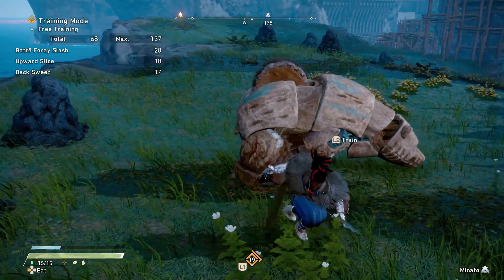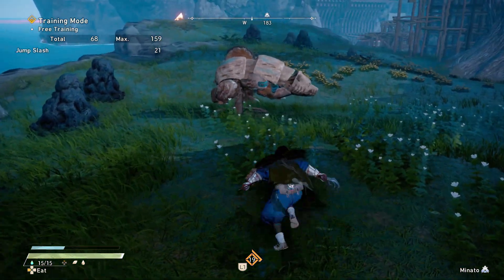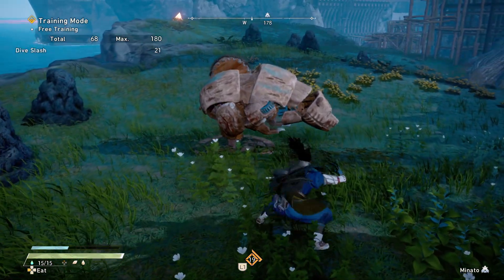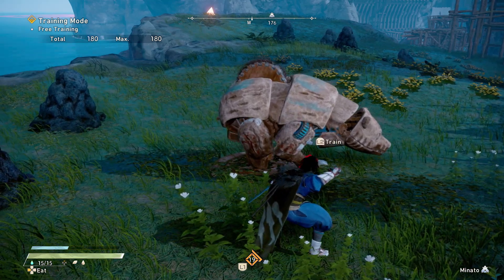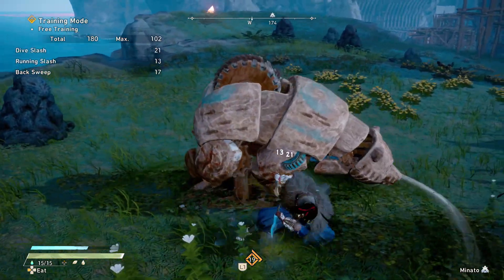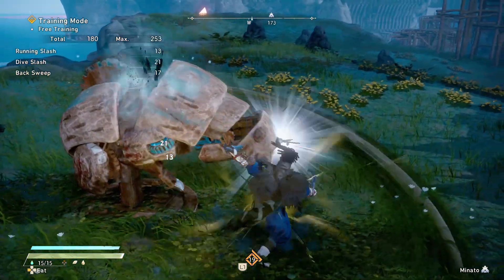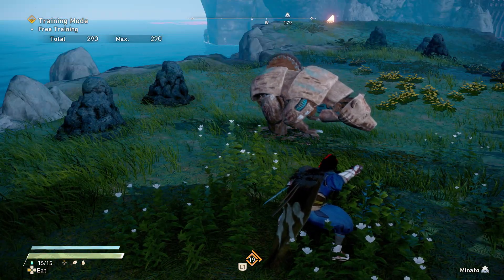As you guys see right there is the light, and then here's the heavy, which is just that. If you press it forward you'll see the forward heavy right there. With that you are actually able to infinitely combo your lights into your heavies — you do your lights and then you do your forward heavy.